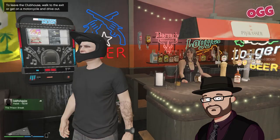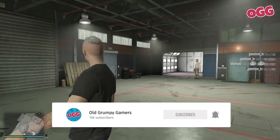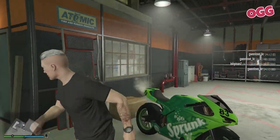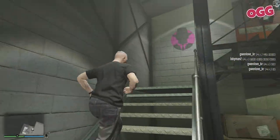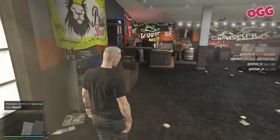Hi, my name's Dan and I'm an old grumpy gamer. So why do you need a clubhouse? Well, it's your gateway to running a motorcycle club. The clubhouse is where you'll manage your illicit activities, plan your contracts, and even enjoy a cold brew. It's not just a home base — it's a command centre for your burgeoning criminal enterprise.